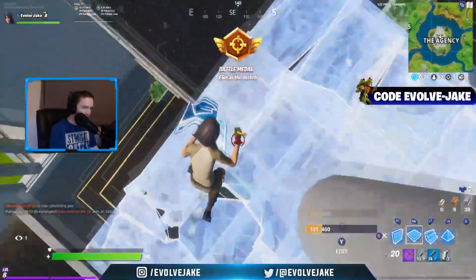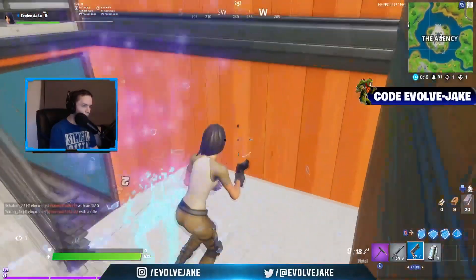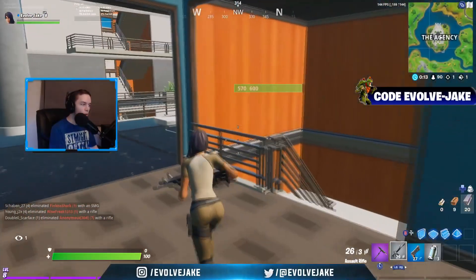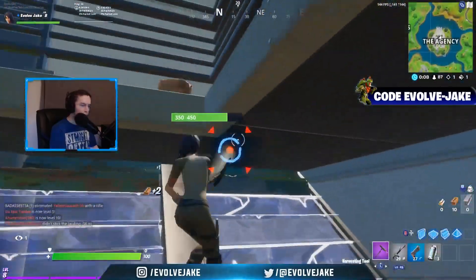The drum gun is not actually back — there's just this mythic drum gun, which you can get if you kill the tier 100 skin on the center island, and it's actually incredibly overpowered as you will see in this gameplay. But yeah, there's a mythic scar, a mythic boom bow, a mythic AK, and a mythic minigun along with the mythic drum gun that you will see in this video.